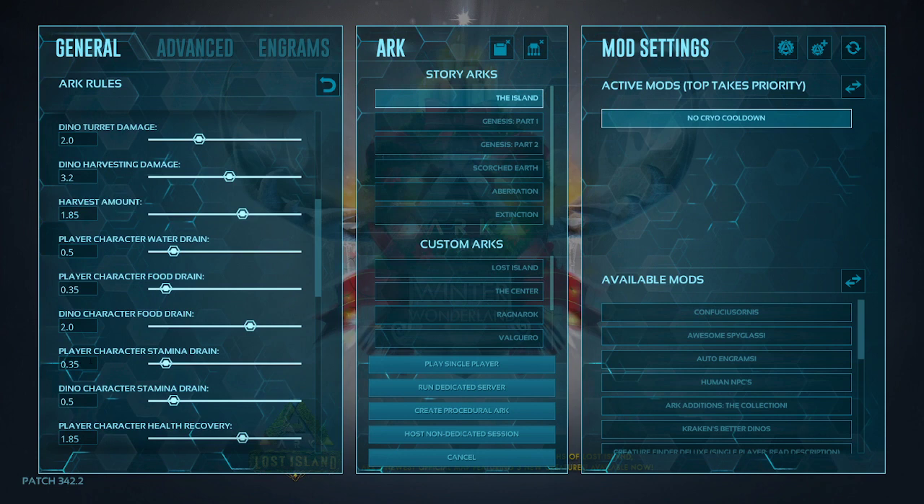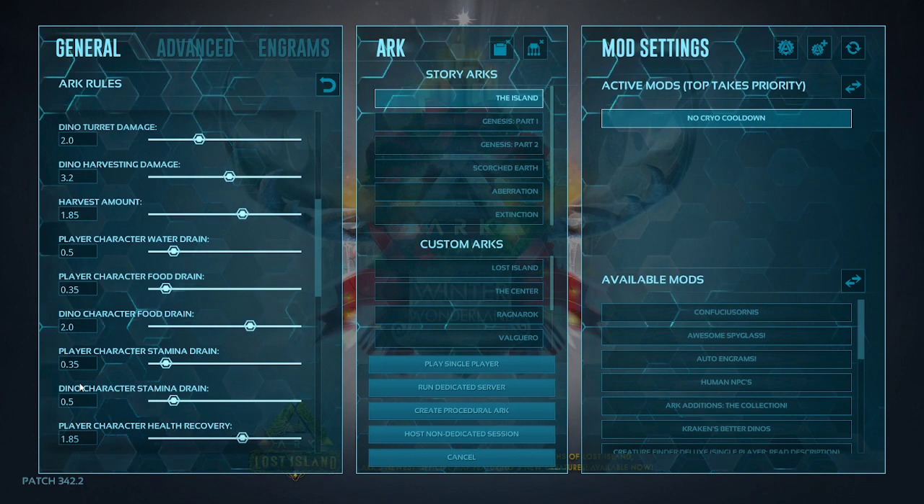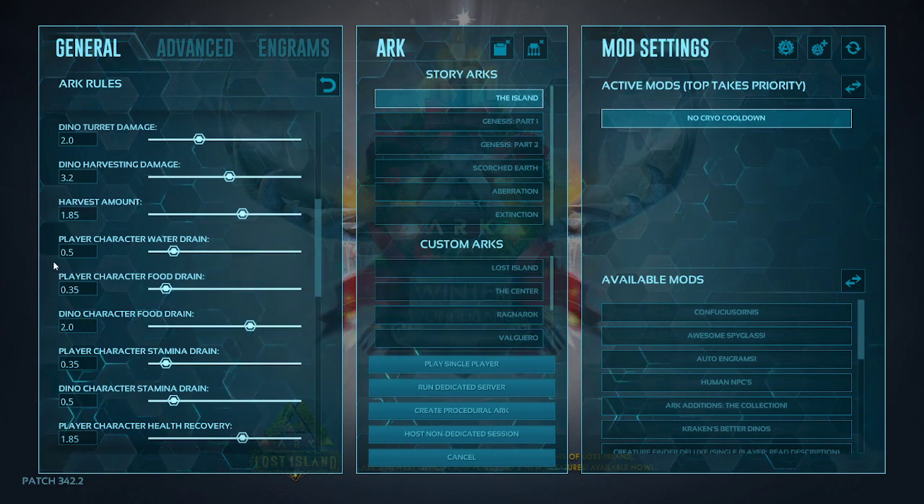For player character stamina drain and dino character stamina drain, I have the player set to 0.35, so that way when you're trying to run away from something you don't get five feet away and run out of stamina. Same with your dinosaur, so you're not flying on your pteranodon over the redwoods and running out of stamina because you forgot to pay attention.